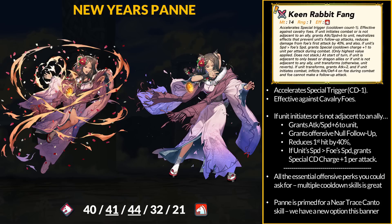Being a beast unit, Pan gets a unique weapon. Keen Rabbit Fang exposes specials and is effective against cavalry units. If she initiates combat or is not adjacent to an ally, she gets plus 6 Attack and Speed. She gets offensive null follow-up and reduces damage from the foe's first hit by 40%. Plus, if Pan outspeeds the foe, she gains breath-type cooldown reduction. That's 6 skill effects for a 4-star focus unit — pretty darn good. Pan also has her beast transformation bonus.